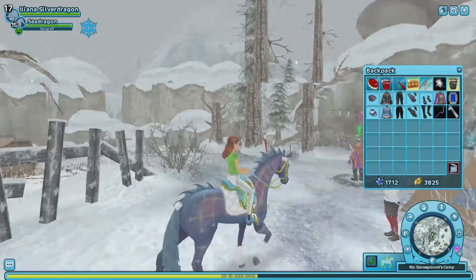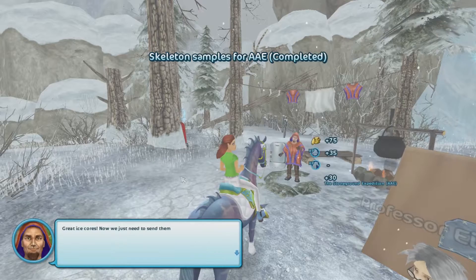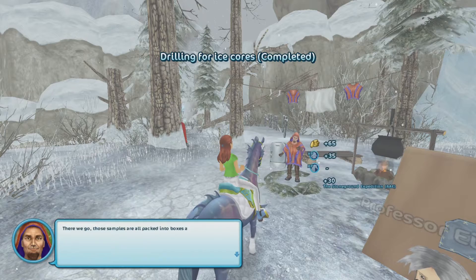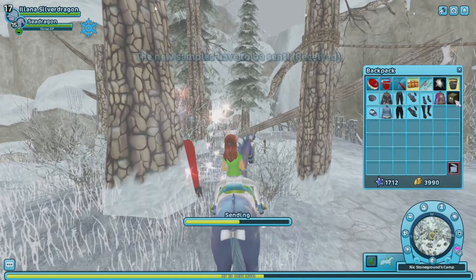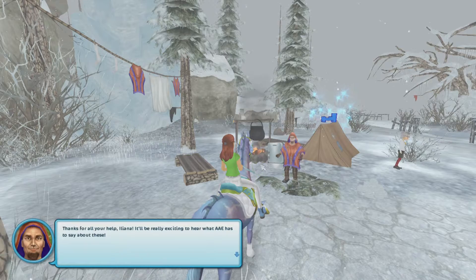What on earth is this place? Oh, would you look at that — Nick Stonegrad. The paleontologists at AAE are dying to get these test results. Now we need to send them by express delivery. I'll wrap in fabric, styrofoam, and foil, and hopefully they'll survive the journey. Those samples have all been packed into boxes and are ready to be sent. Could you try to squeeze them into the outgoing mailbox? It's really important that they get to AAE so they can see my work here is in full swing.